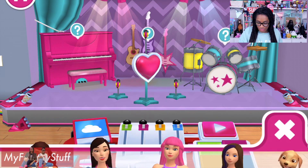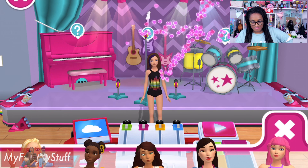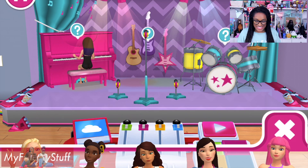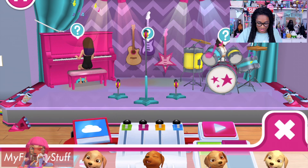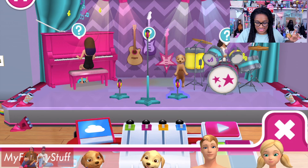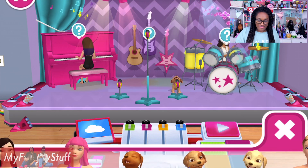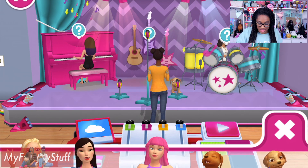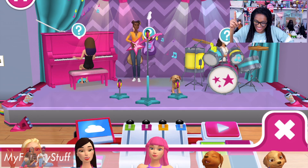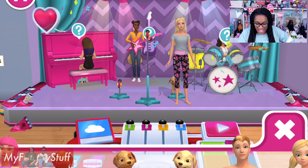Which characters can we bring over for this? I'm thinking this has to be Skipper. She's still in her bathing suit — you know what, this is just a new look for Skipper today. She's going to come over here and she can play the piano. That is so cool. We can bring Teresa over and play the drums. Can the puppies play something? We have little microphones for the puppies, so they can sing lead in our band. I love this. Nikki, are you going to play the guitar? We can give her a guitar. And Barbie — there you go, she's singing and she can play guitar.